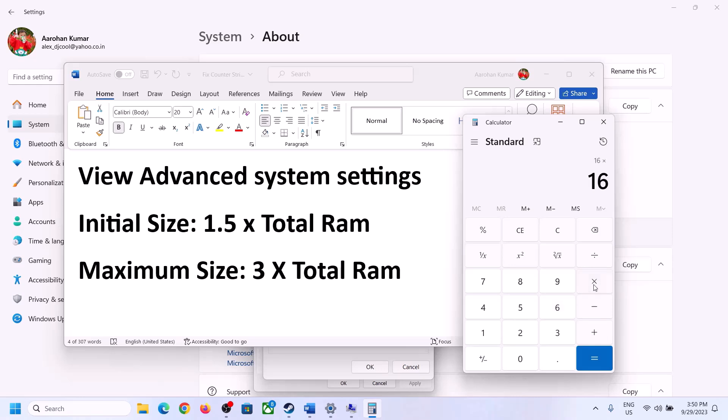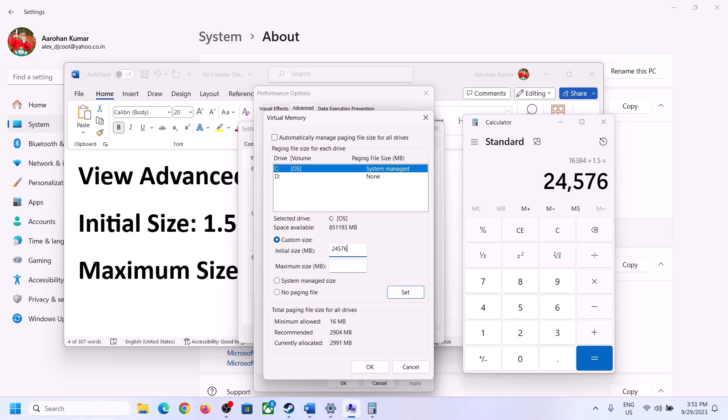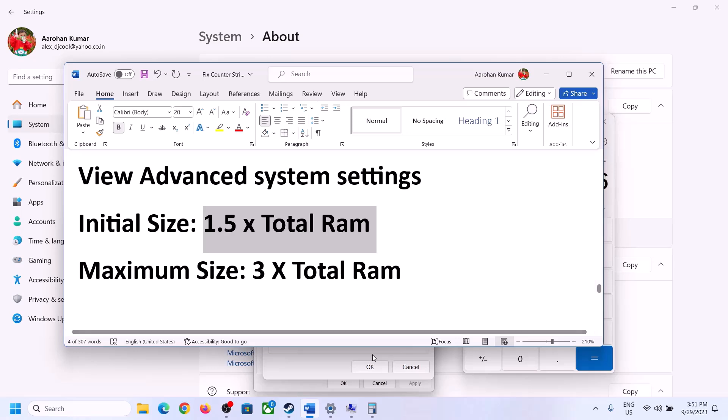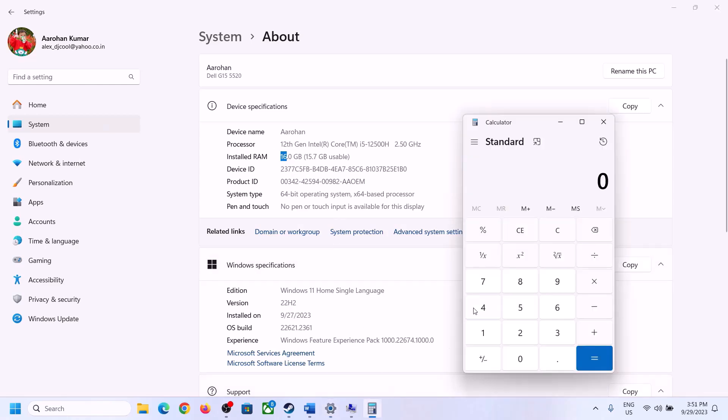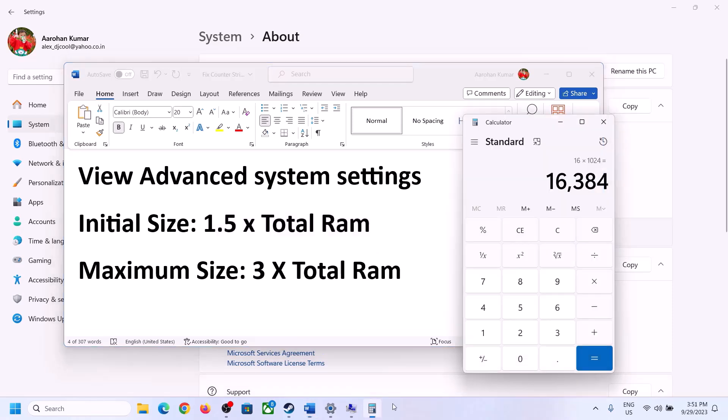Initial Size = 1.5 × 16,384 = 24,576. Maximum Size = 3 × total RAM in MB. Total RAM is 16 GB = 16,384 MB, so Maximum Size = 3 × 16,384 = 49,152.